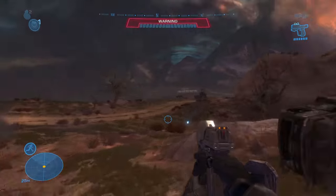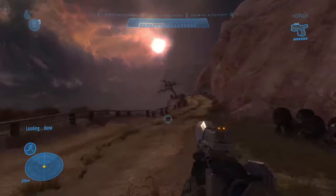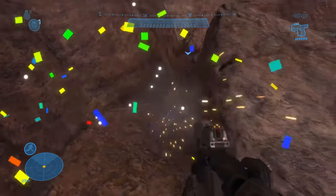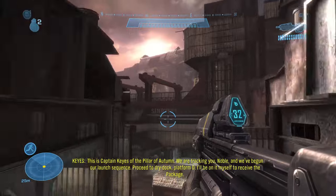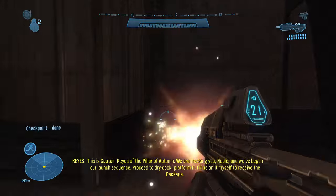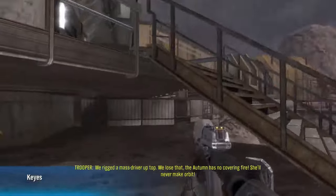Moving on to the Pillar of Autumn. Fire off the mission from the very beginning and make your way to the area where the scarab drops down — you'll find it shortly after that. You'll find the next one on rally point bravo. The fun one on this mission you'll find on rally point charlie under the stairs.